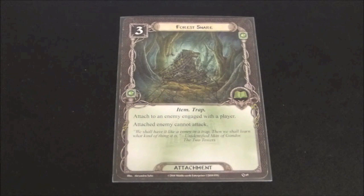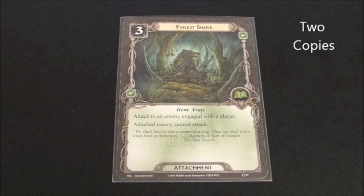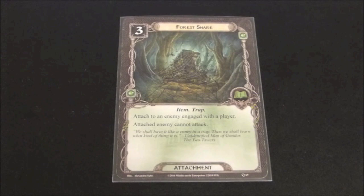Here we see Forest Snare. It has a cost of three and is an item and a trap. The trap synergy is something that's just been recently developed. It reads: attached to an enemy, engage with a player.